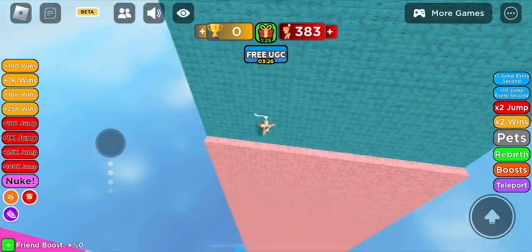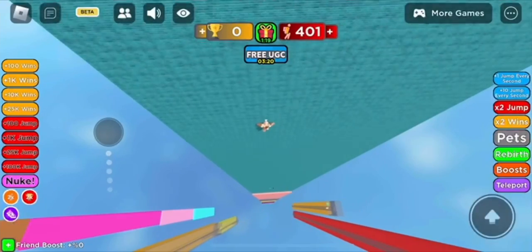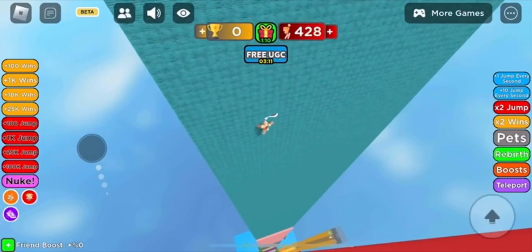Anyways, it's all about timing it perfectly in order to get it, and it could take some time, but that's basically how you get this UGC. There's literally nothing else to explain. Just get to the top of the tower and get a few wins in order to buy more spins.